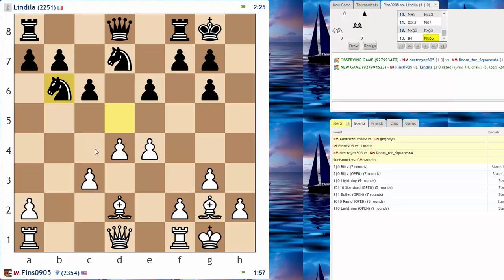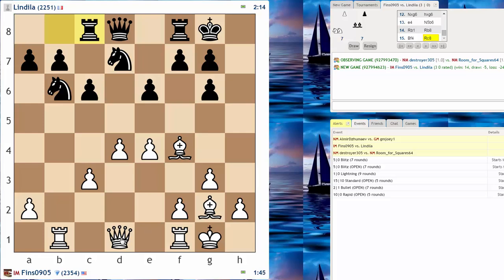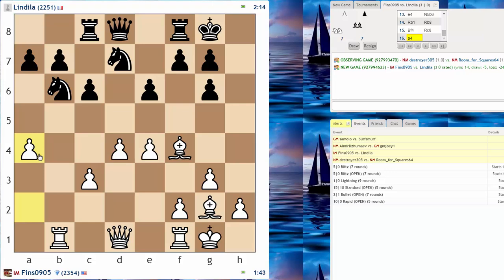Maybe he'll try to occupy c4. Just put a rook here for insurance, eye that pawn on b7. Probably have to move the rook again. Just trying to chase away his knight. If he plays a5 to stop me from playing a5, I think I'll go Qb3. He plays g5 — could stick my bishop in on d6. I think I'm going to hold off on that, though.